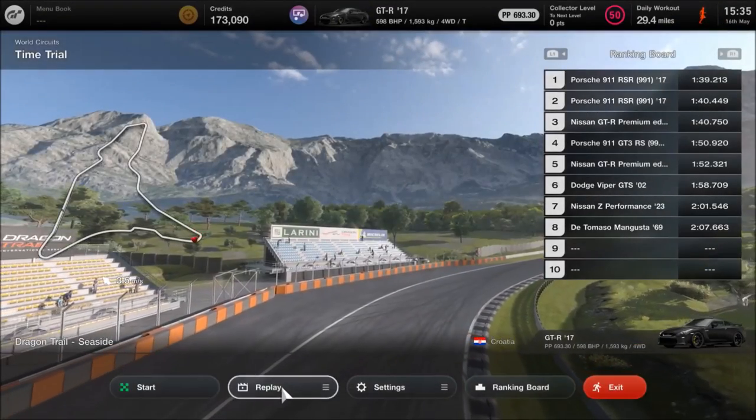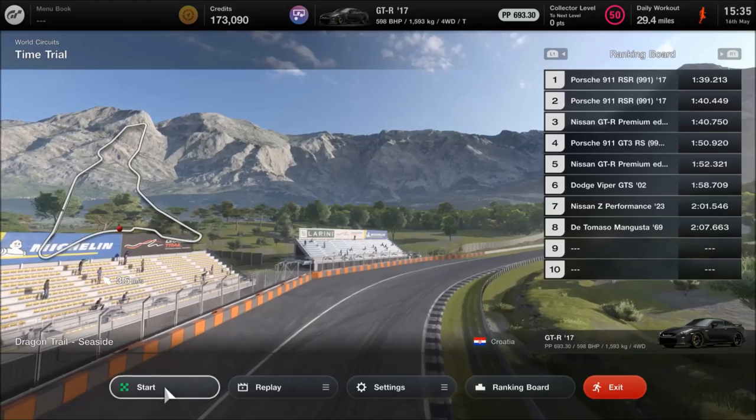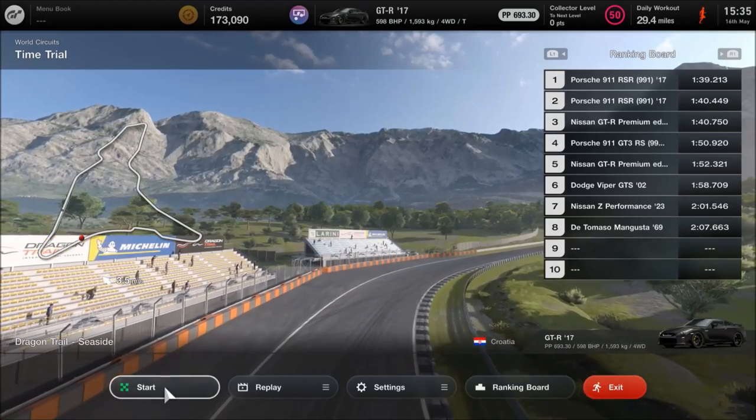Hello, and welcome to another GT7 tune setup — a circuit setup at the 700-point level, or just under: 693 in this case.